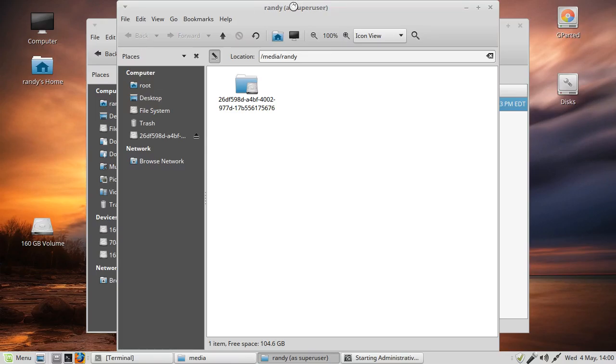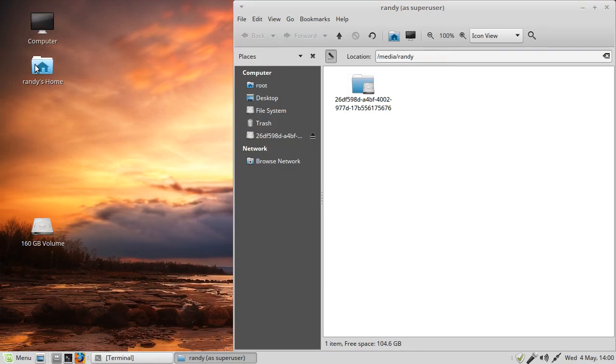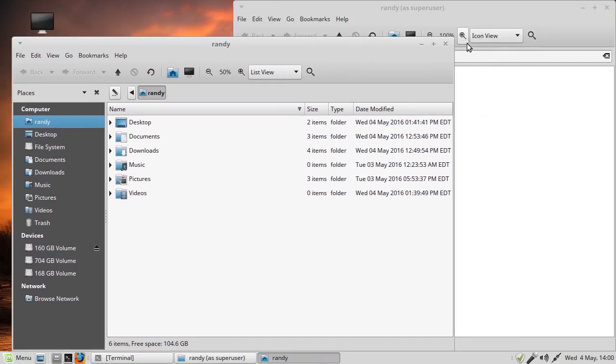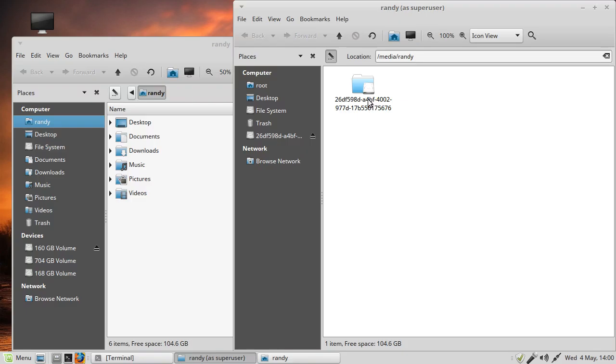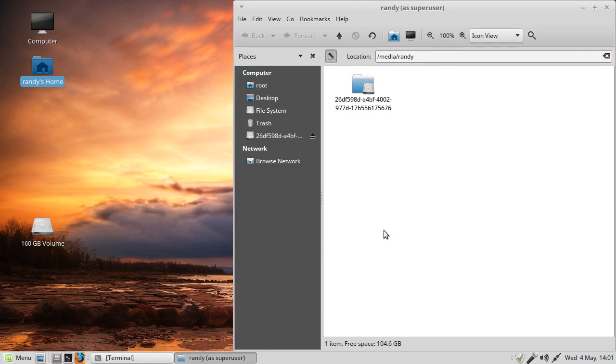Go to the randy folder under media, right-click on it, and go all the way down to 'Open as Administrator'. Left-click on that. It will ask for your password - put your password in. Now we're root. You can see the difference - we clicked 'Open as Administrator' and now it shows 'super user' instead of the regular user. This is a safety feature in all Unix systems. You rarely need to do this, but setting up a new drive is one of those cases.